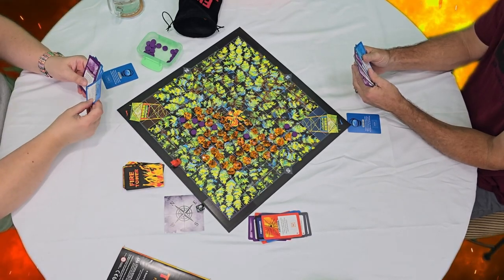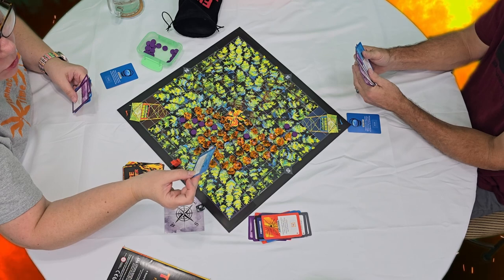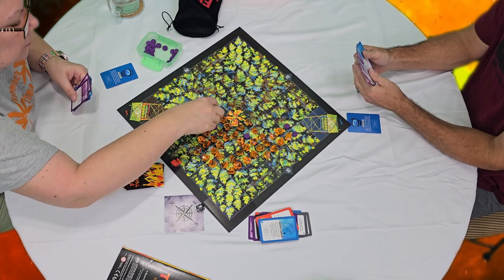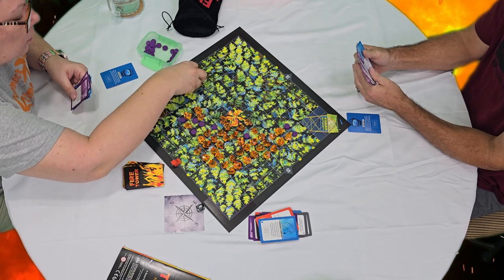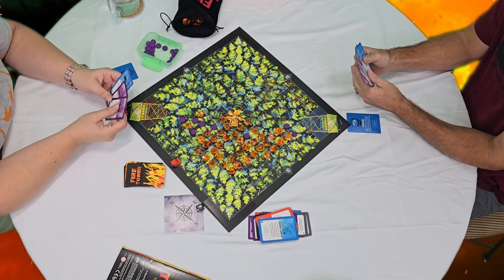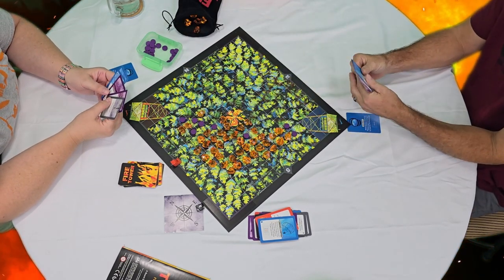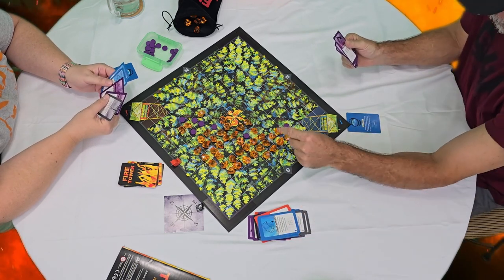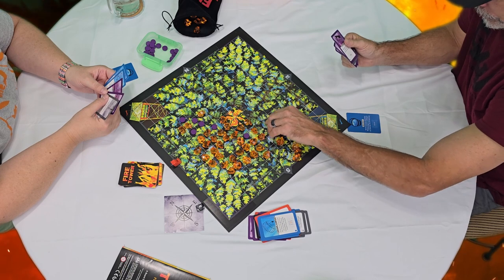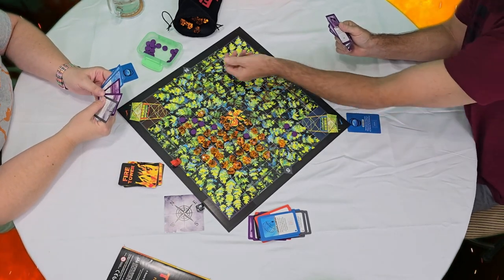I am going to play the smoke jumper card, which says: choose an existing fire gem and remove fire gems from any of the eight spaces surrounding it — the center fire gem must remain. This is going to be my remaining gem. Two can play that game because I also have a smoke jumper card — this is going to be my center remaining gem and we're going to remove these. Oh — took your center! Can't blame me for trying.